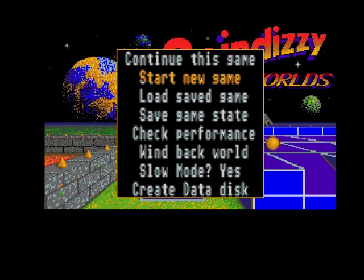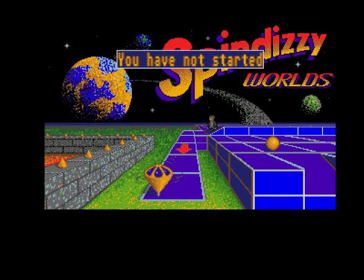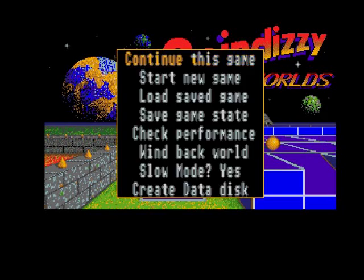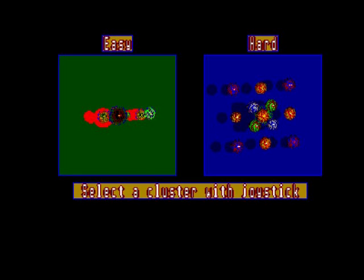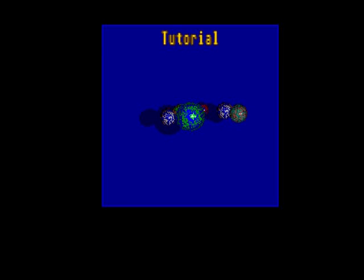There's a menu with save game, check performance... you have not started. Oh, there's a green back world, slow mode, create database... so you can save your progress on this. We start a new game - we're gonna go for easy. Tutorial, what's that?